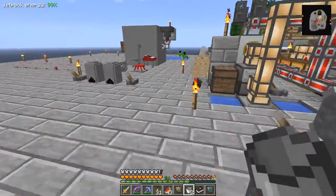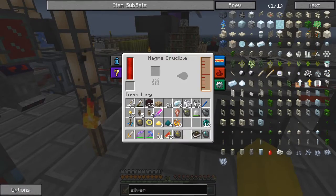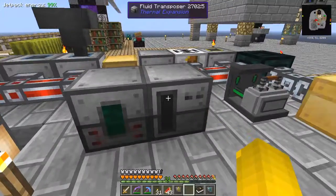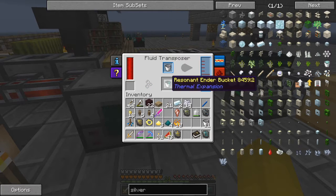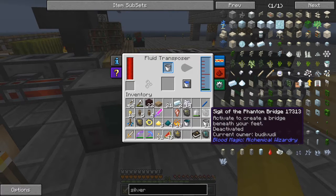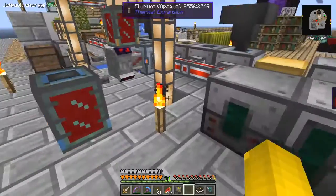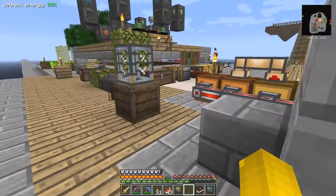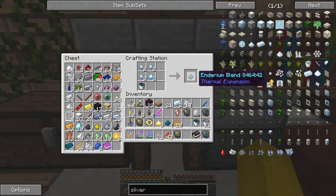They're very busy grinding away there. So here's our machines - we need two buckets. Put the ender pearls in the crucible and two buckets in here. That will fill up and you'll get two buckets of resonant ender. It goes fairly quickly - quicker than the silver I think. There we go - and there'll be another bucket's worth in there for the actual tesseract frame.